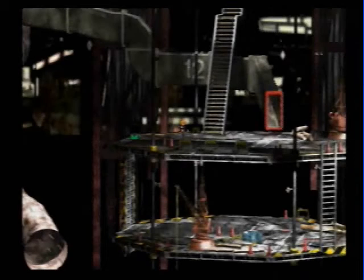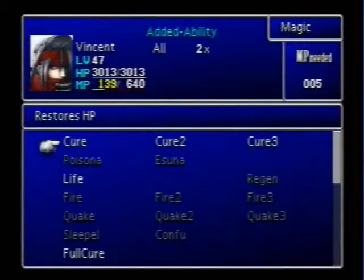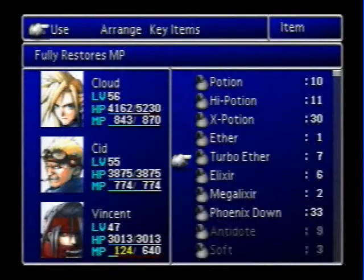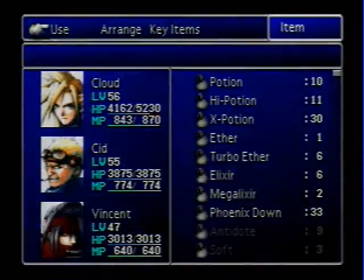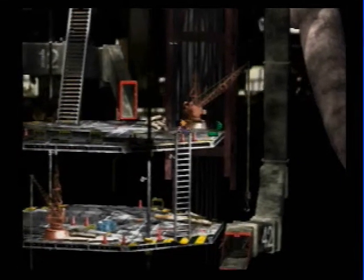It just seems like everything here is weak against lightning. Cait Sith is slightly low on health, so we will have to cure him. And Vincent is low on MP, so we're going to use a Turbo Ether. Nice. And there's a chest over here — what's in this chest? An Elixir. Nice.